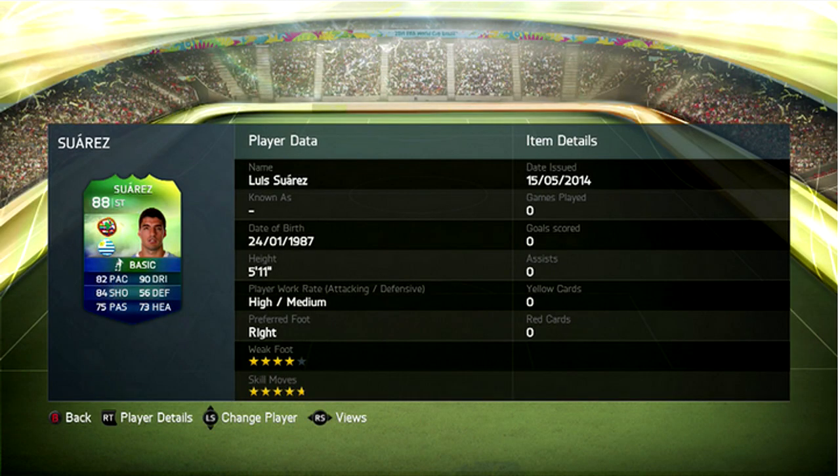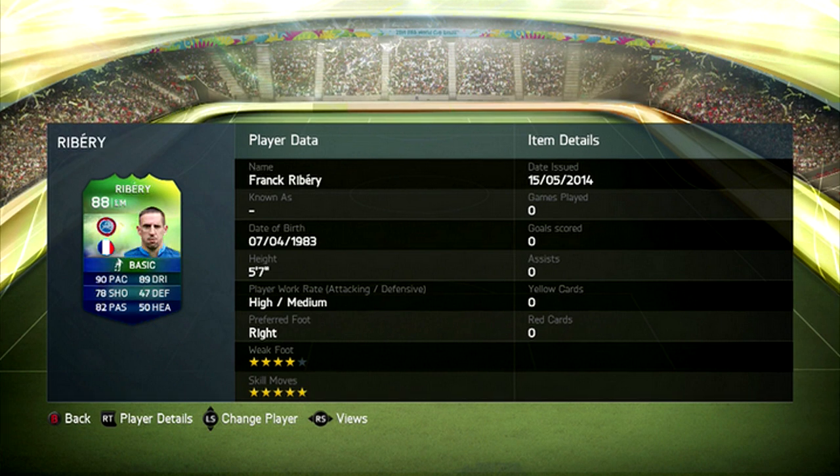Coming in at number 10 is none other than Luis Suarez. The one thing you have to notice about this card is his five-star skill moves — he has four-star skill moves on his regular card, but EA have upgraded him to five-star skill moves, which is absolutely fantastic. His card is also 88 rated, which is the same as his normal card on Ultimate Team.